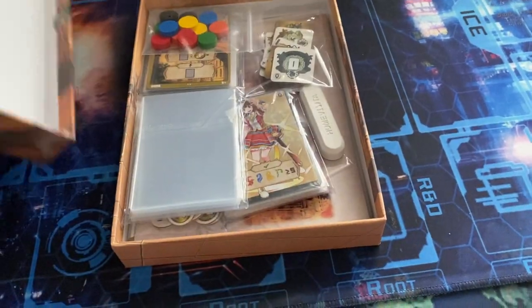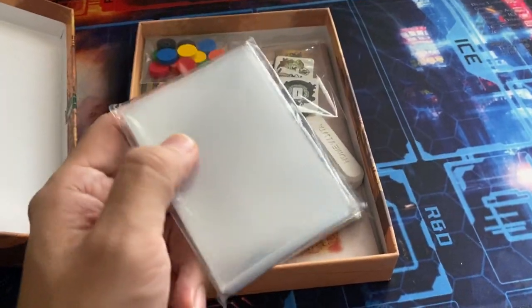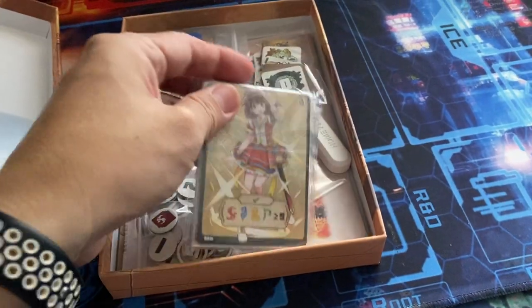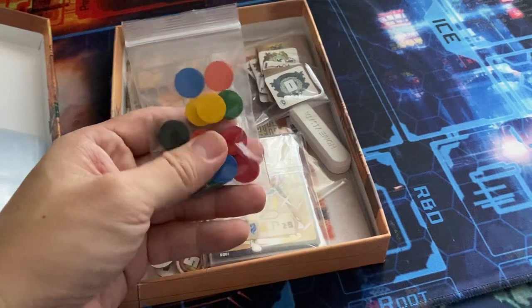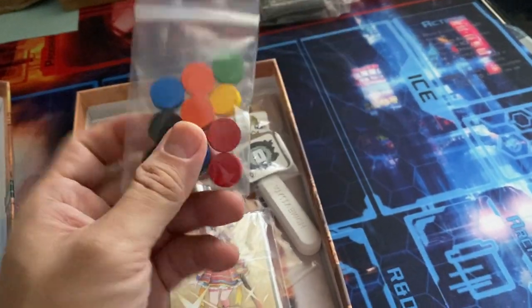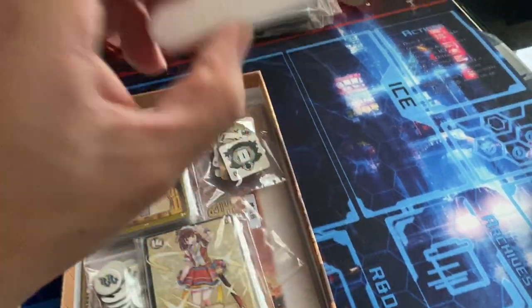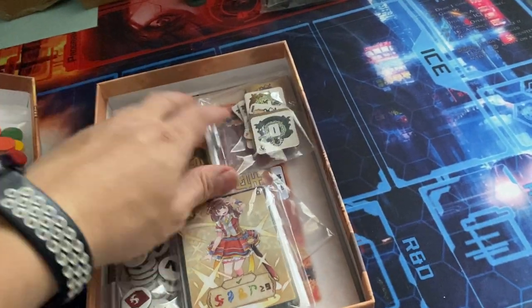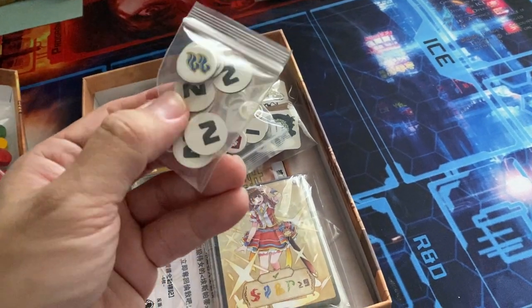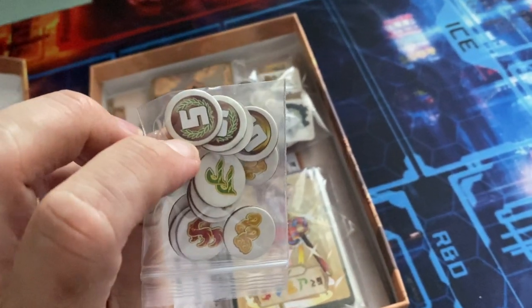The box comes with official sleeves, which are matte on one side. There are some plain round tokens — easily replaceable — in two colors for each player. I also use dry sticks to keep board games from moisture. There will be level two tokens and tokens for victory scores as well.